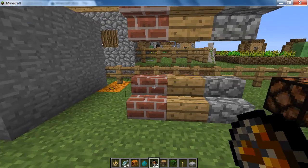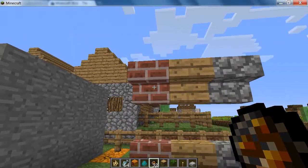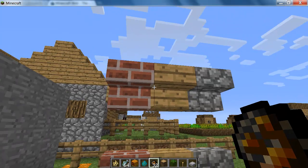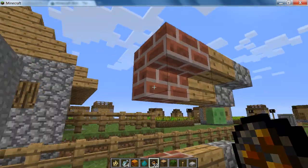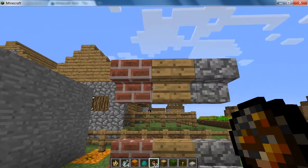Another cool feature to note is the upside-down stair block. As you can see they are all placed the wrong way up — these are placed the right way and these are upside down. It looks kind of cool. It's a weird feature to add but it's kind of cool.